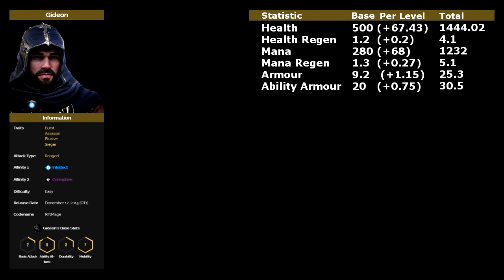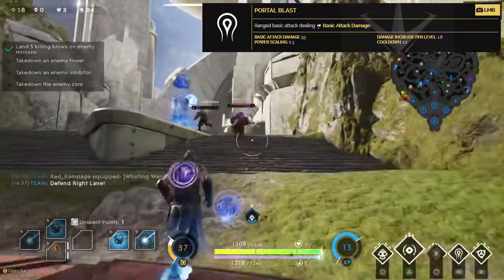Taking a look at his stats, as you can see, being a caster he starts at 500 health and ends up at 1442. Health regen is pretty crappy, starts at 1.2 and ends up at 4.1, standard for casters. Mana starts at 280 and ends up at 1232, same with mana regen at 1.3 ending up at 5.1. Weirdly enough, he is one of two casters that start with 9.2 basic attack armor, getting 1.15 per level and ending up at 25.3 instead of 22. And 30.5 ability armor, as per usual.